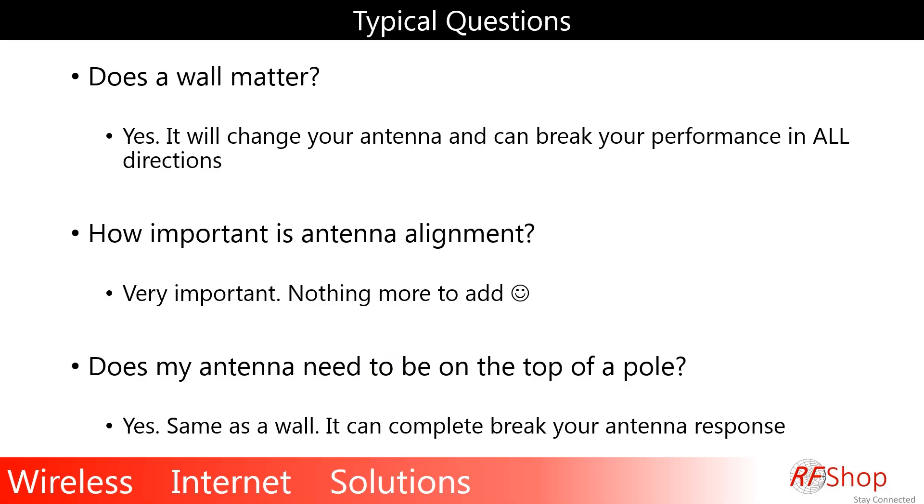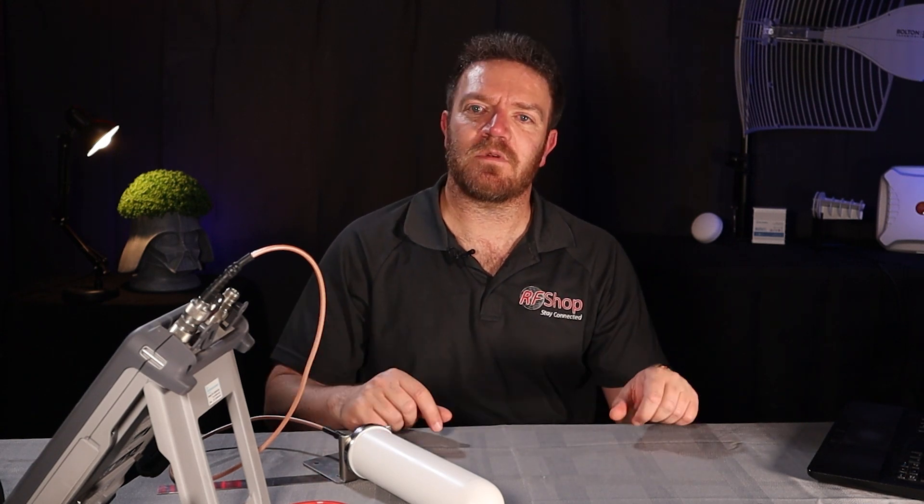I have a few questions here on my list that I just want to run through on this video. Does a wall matter? Well, yes. It will change your antenna and can break your performance in all directions. I have done a few simulations and a quick demonstration to show also live on camera what another effect could be. That all translates to a big problem for your performance in your system — and in this case I am thinking about helium mining, but I am also thinking about 4G, UHF, 5G, WiFi. The same logic applies on any type of antenna specific to what you are trying to achieve.